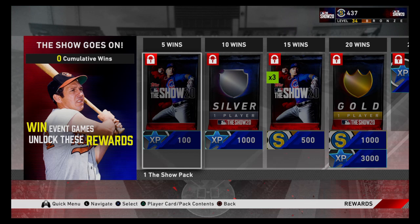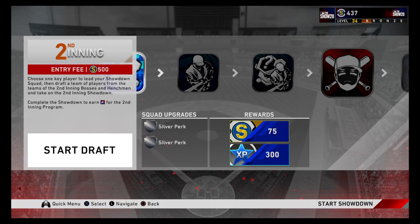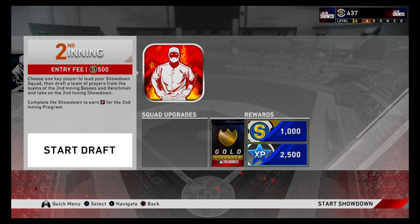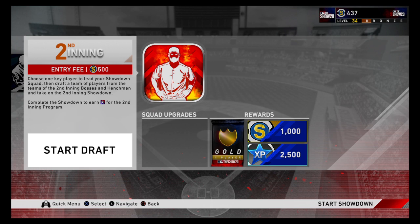The last way to make stubs I want to cover is showdown — specifically the inning program showdowns. For completing these moments you get around 75, 75, 75, 250, 150, 150, 150, 300, 250, 250, 250, and 1,000 stubs — around 3,000 stubs total. It costs 5,000 to enter, so you technically profit about 2,400 stubs if you run it flawlessly. You can also earn about 8,000 XP from this, not even counting the XP you get for playing the game, so in total about 3,000 stubs and maybe 10,000 XP.